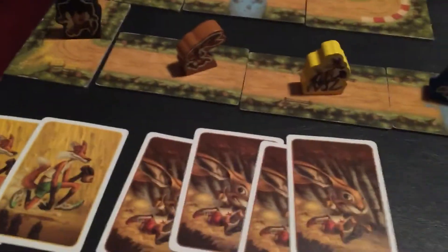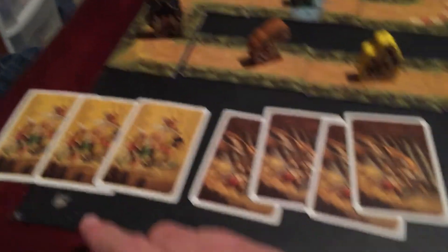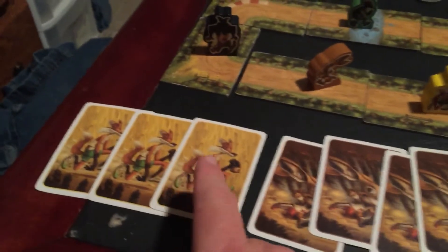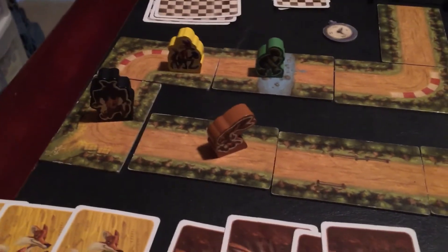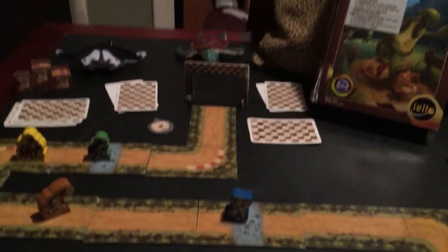Now everybody that can move will move. The hare goes first and gets to move two spaces. Then the tortoise will get to move one space because he always gets at least one. The wolf would go next but he has no cards out, so he isn't going anywhere. The fox gets to move three spaces - one, two, three. Now the wolf is in second place and the lamb has no cards out either. All of these will get discarded - see you in the next video!